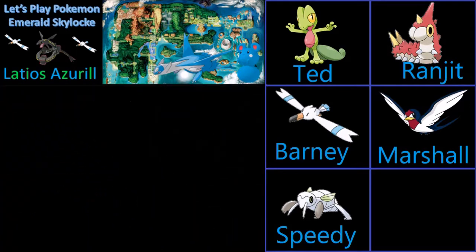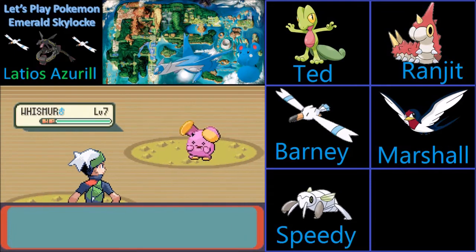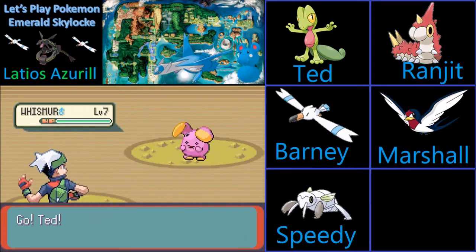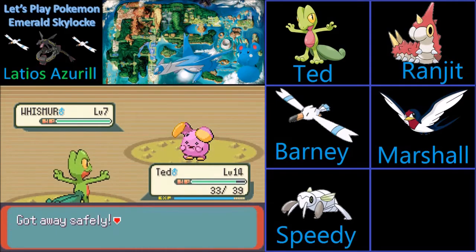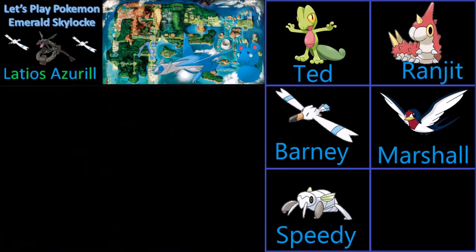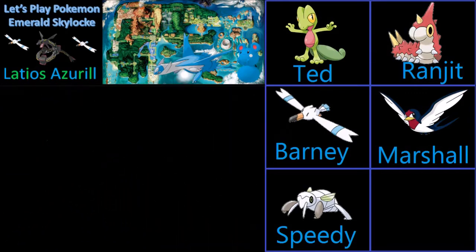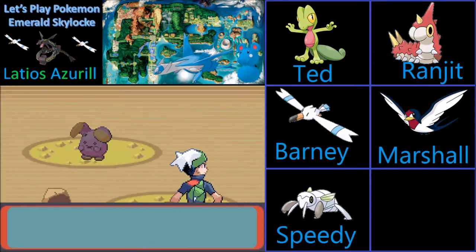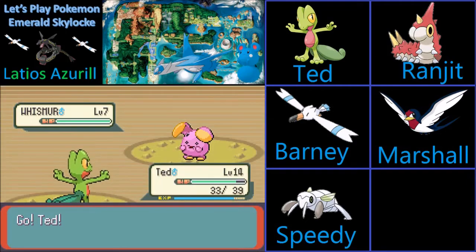We're going to find a bunch of Whismur in here, but it doesn't really matter because we can't catch any — Whismur and Exploud don't have Levitate and don't fly. And the encounter ratio is horrible in here, so unless we find a Shiny Whismur, we're not going to get anything.